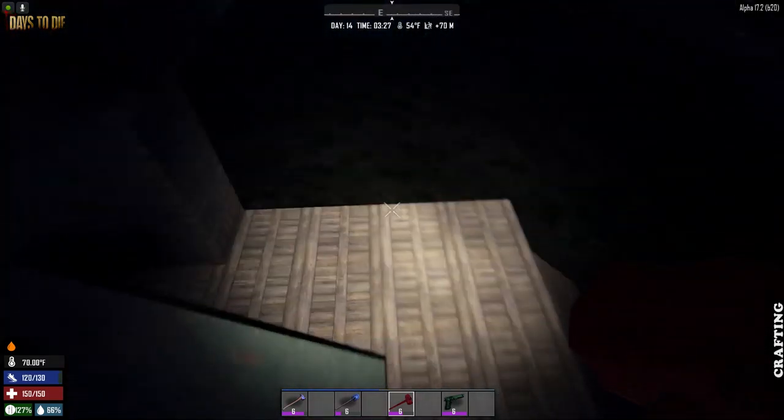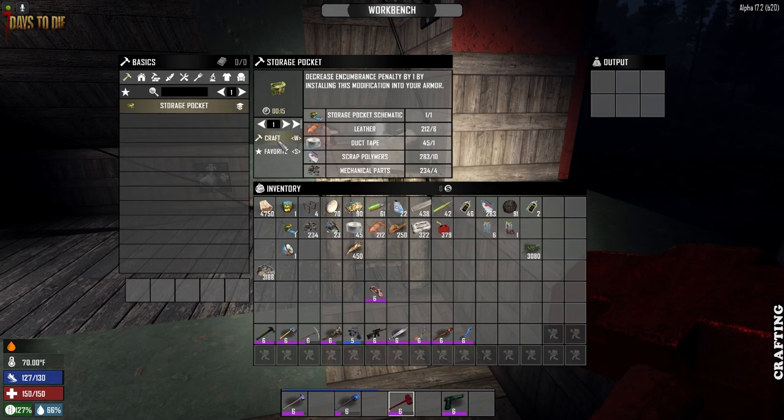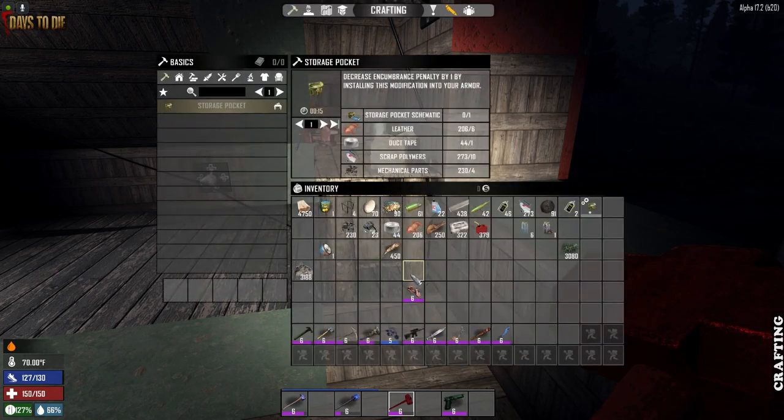It seems daft not to - I realise we had everything in with us. Let's make ourselves an additional storage pocket. I've already got one of these. We could do with a dual storage pocket really. I don't think you can modify the motorbike with that, but I'm certainly going to have a look. There it is - it looks absolutely... can I have a motorbike? It looks more like a bone, like a kind of skeleton. It doesn't help that everything's purple. Well, that didn't do anything.